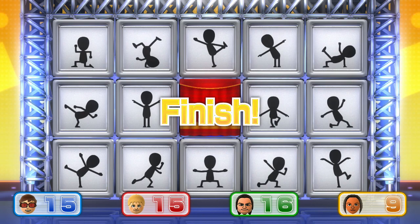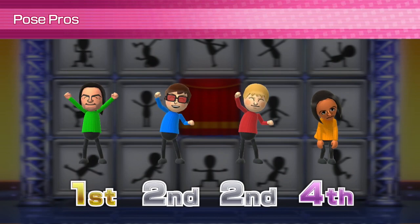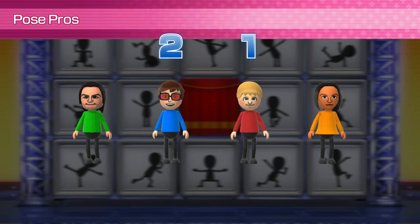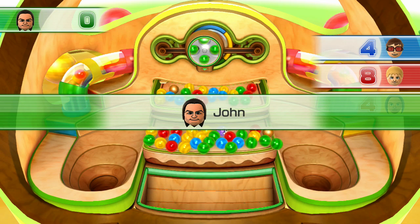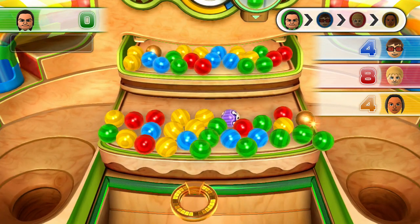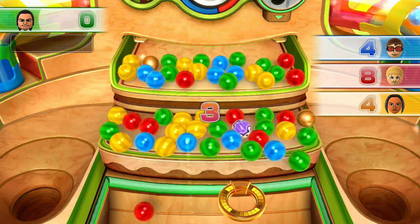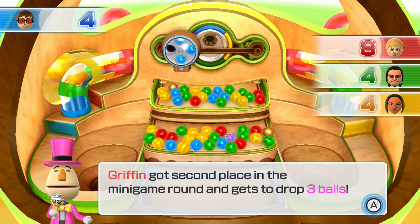That's alright Griffin — he almost had it. Alright, we'll take it. Second place gets three balls to drop. Alright Griffin, let's go for the golden ring, cause the avalanche.